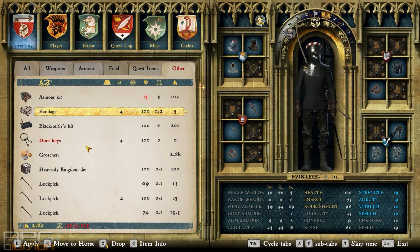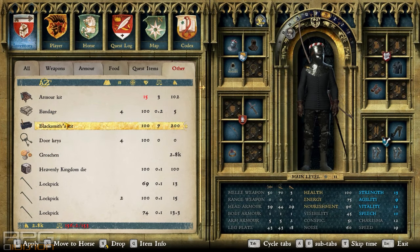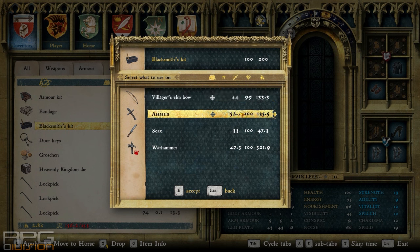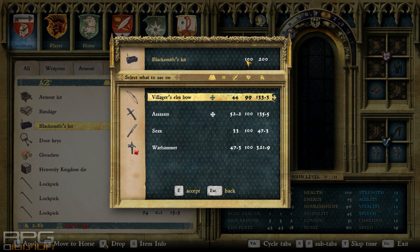You simply cannot repair it until you get high maintenance skill. To repair any kind of damaged equipment, if you have enough skill, you need kits. You can buy kits from any of the four types of smiths. Every kit is used to repair a specific type of equipment — for example, a tailor kit is used to repair light apparel, a cobbler's kit for footwear, and so on. By using these kits you're going to improve your maintenance skill.